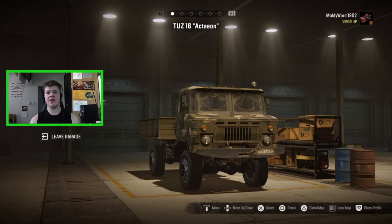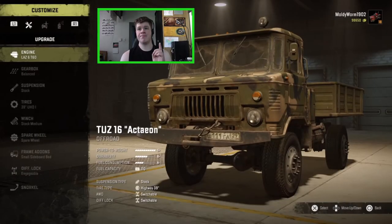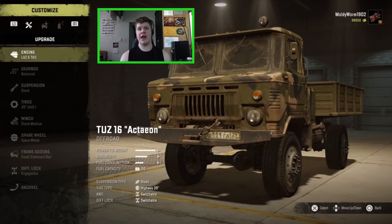Here it is — the TUS 16 Action. It's absolutely awesome looking with this cool camo livery and a really short little bed on the back. I test drove it very quickly without any upgrades — everything you see is the stock customization, just how I found the vehicle. It is actually very quick, a very quick little vehicle with loads of cool customization options.